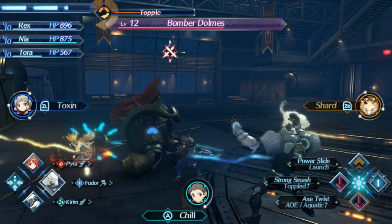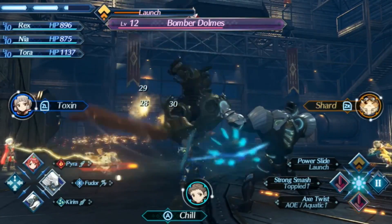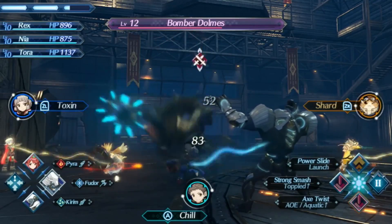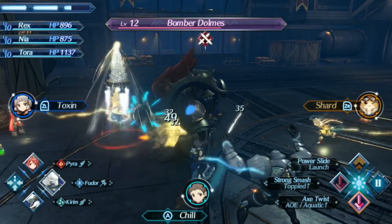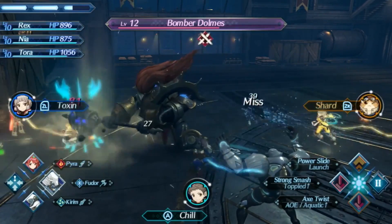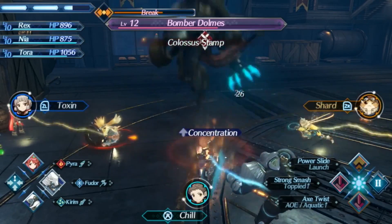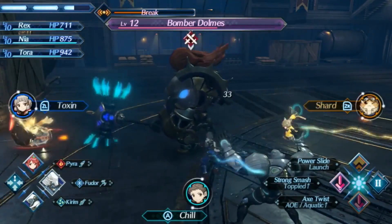Topple him — and launch, do the launch! Yes! I love the visuals on that one. It's just hilarious to send him flying, and it does a ton of damage. But for my Blade combo, it isn't Fudor that I want, although if I can get him toppled again, I'm just going to go for the strong smash.